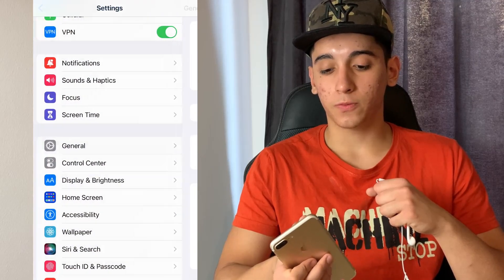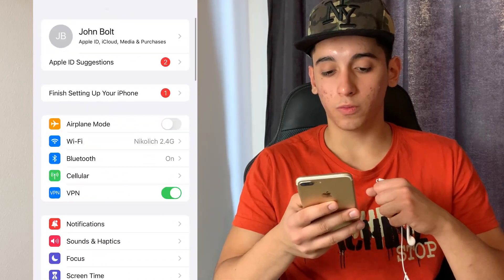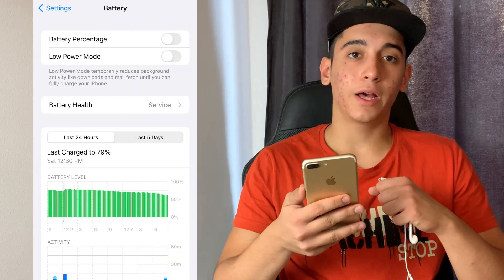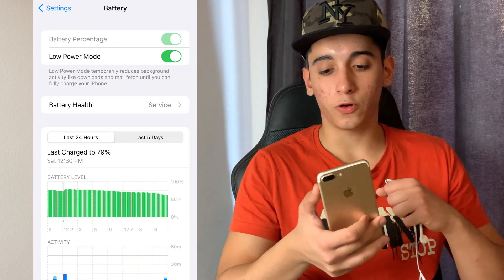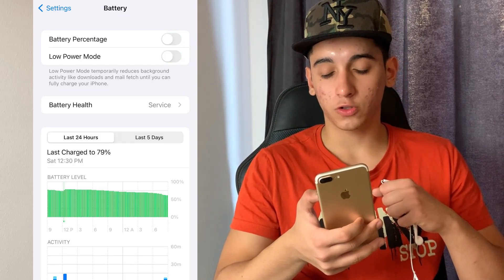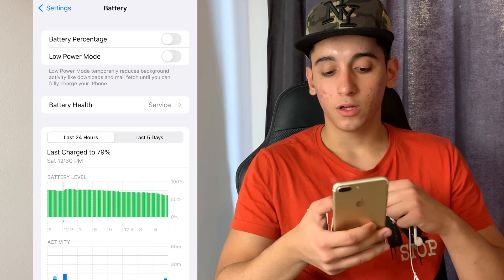Okay guys, once we did that, we need to do one more thing, so just follow me. Head over to the battery settings, and in the battery settings, simply make sure that the low power mode is turned off. You will know when it's on because the battery color will be yellow — just make sure it is off.